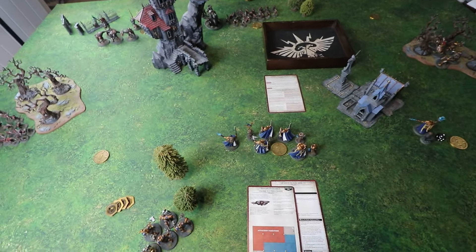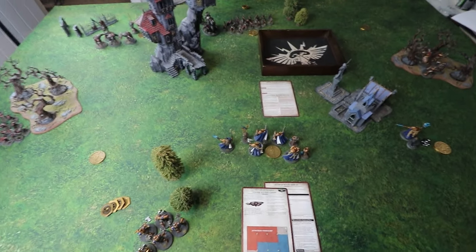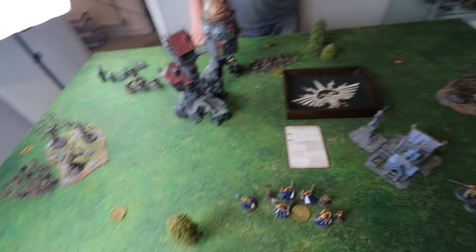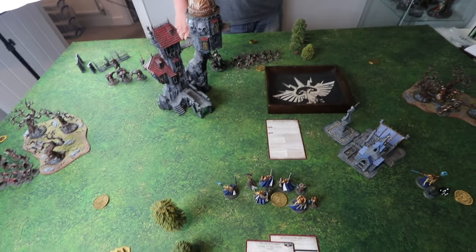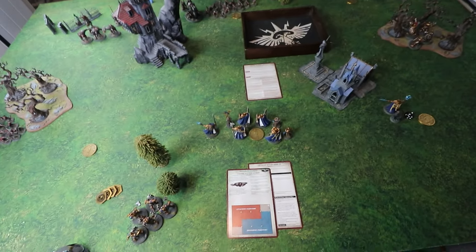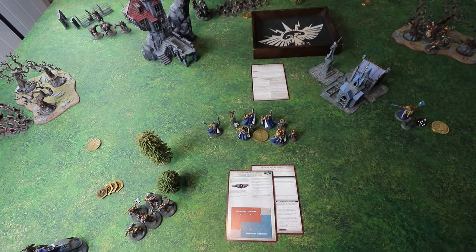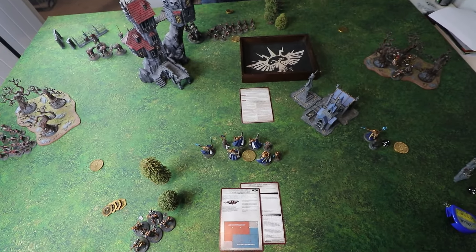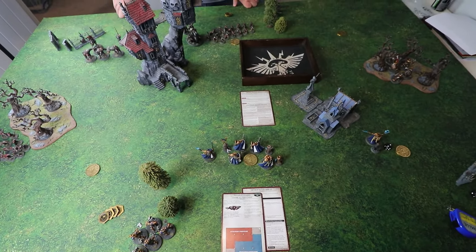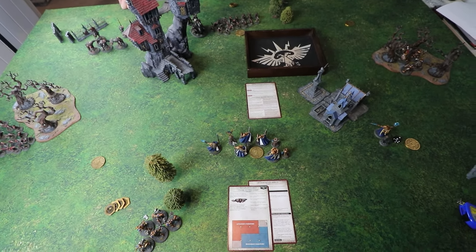With the new command abilities, both players start with four command points for the battle round — not per turn, so it's a limited resource. Dave has the option of casting spells during Matt's turn, but given the current positions there isn't a spell he really wants to cast, so he'll hold onto his precious command points for now.